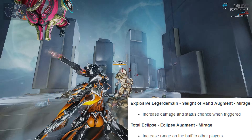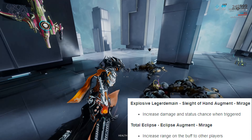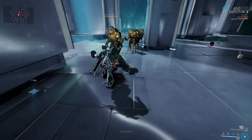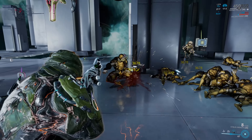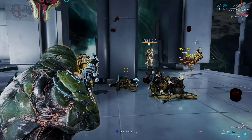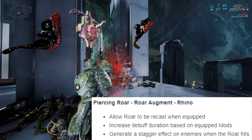The second Mirage augment that got a tweak is for her Eclipse ability, which now has more range to buff fellow players. That could be really useful because Eclipse is incredibly powerful, but the range has always really sucked.